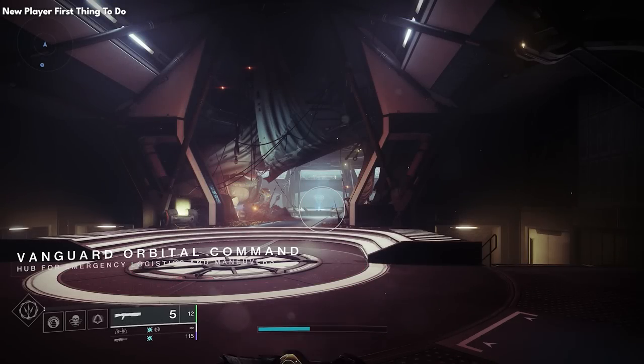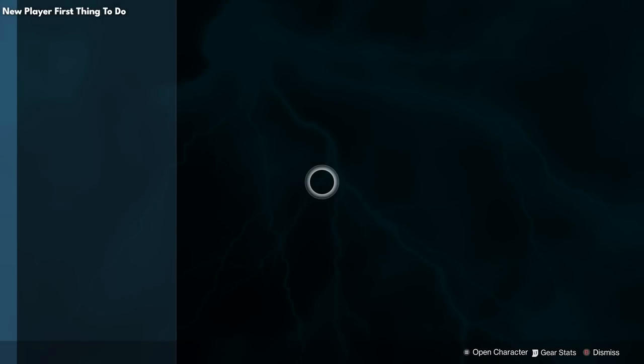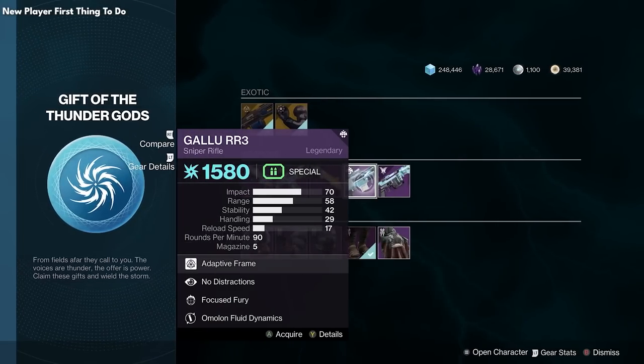Here's a good tip for new players — if it's not currently gone, as this was a limited time thing: in the helm, you can find a gift for new players to help you out with some powerful gear. You can acquire all these items here if the chest still exists, and it's right in front of you when you spawn.